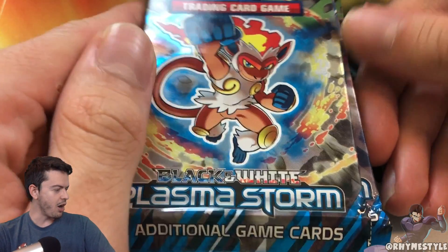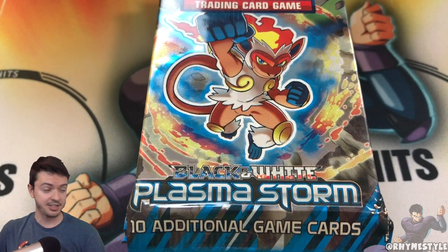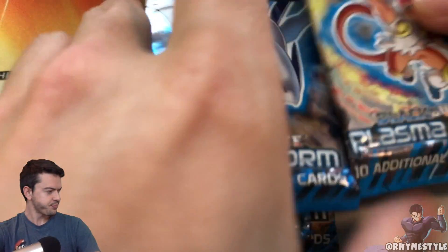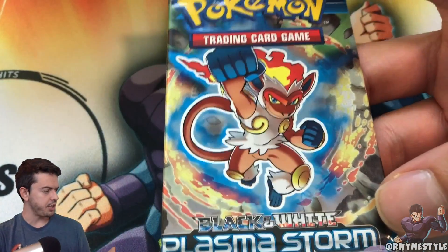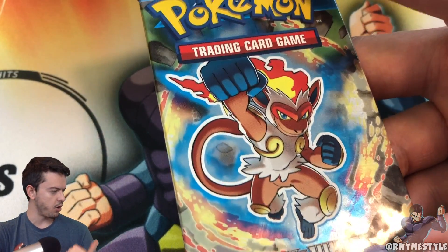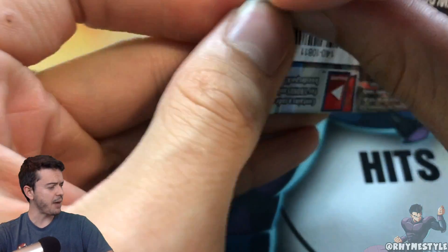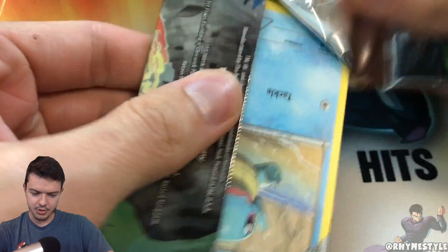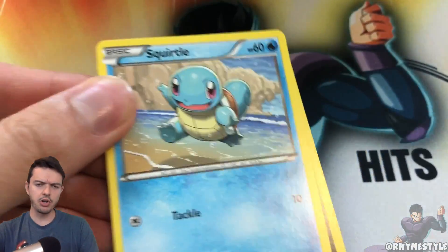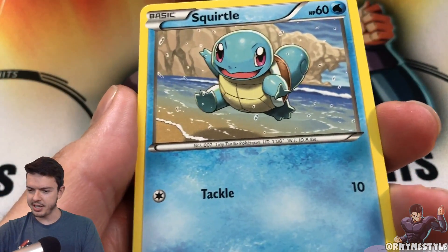We're hunting for the Blastoise and obviously the Charizard — I already have the Charizard as a PSA 10 but I would love to pull the Blastoise because my girlfriend loves that card. Other targets in this set include the really beautiful full art Articuno, Lugia — my favorite bird — and the Victini as well. I believe the Blastoise and Charizard are actually secret rares in the set, so those are the big hits. I'm not going to do a card trick just in case we have something in the back and I don't want to ruin it.